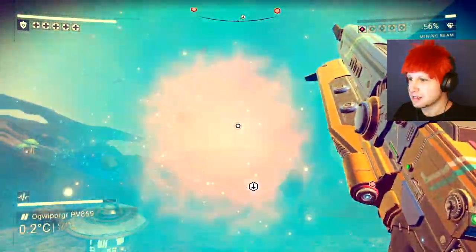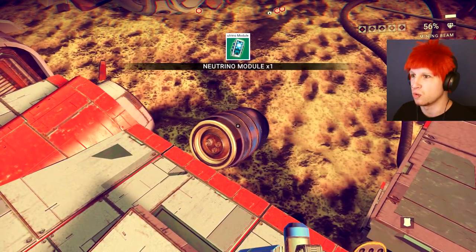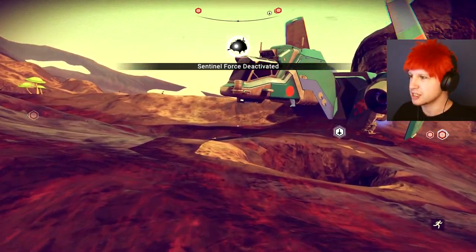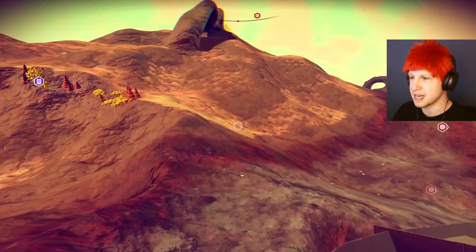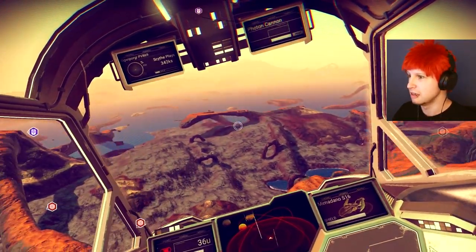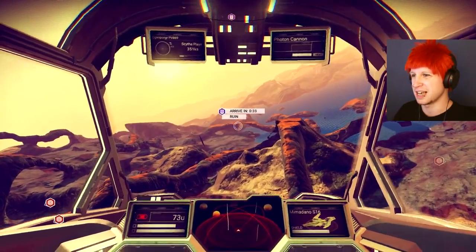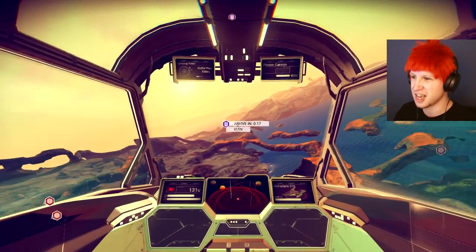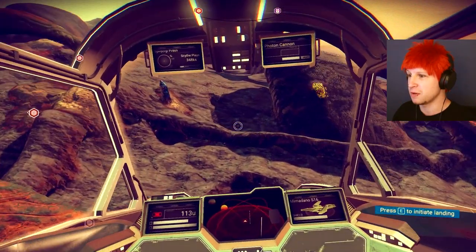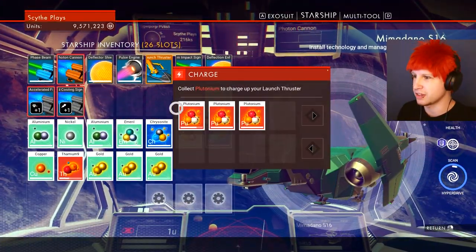Please just stand perfectly still so that my inaccurate gun can hit you. We need some of those — well, JK, we don't really need them. We killed all the sentinels and that means we got them deactivated. So before we end up hopping off of this beautiful rock — it does have water, which is great — inventory slot! I haven't seen one of these in a million years.